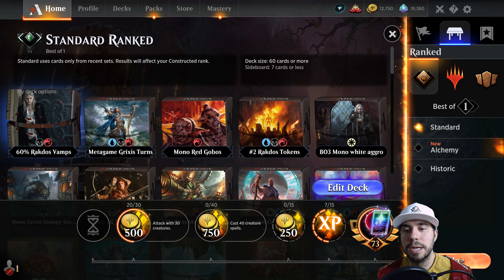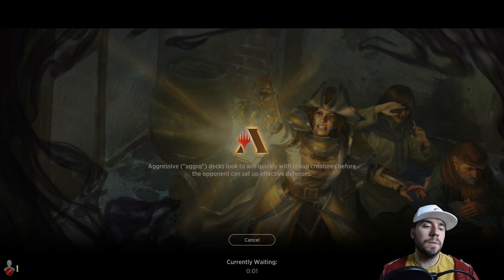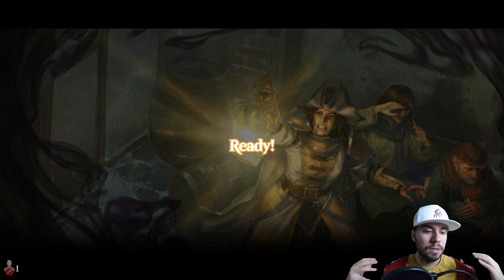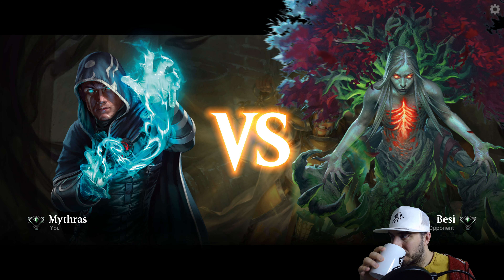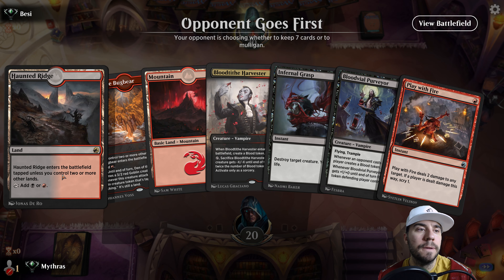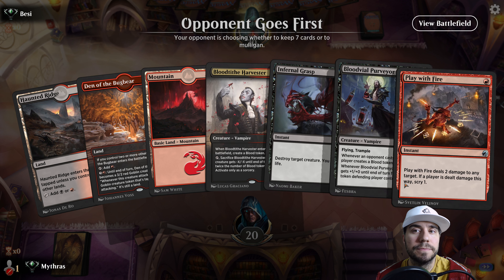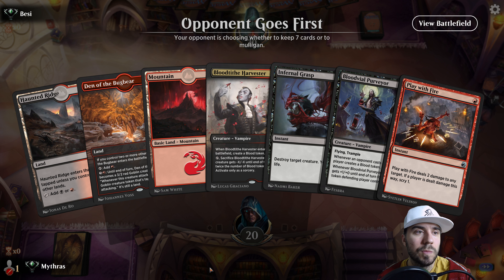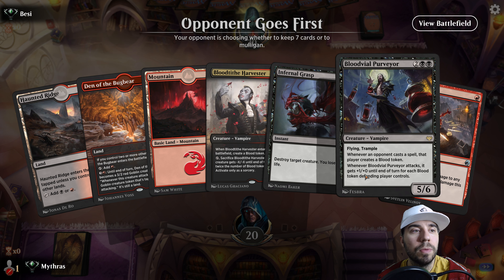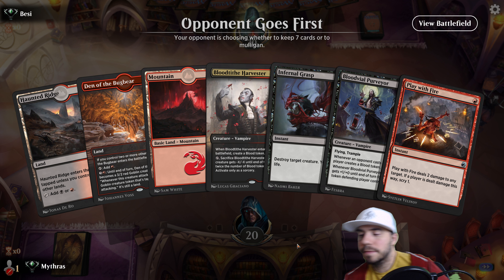Ranked Standard Best of 1 — let's go! We are off. So again: aggro, fast matches, tribal. What more could you want? Vampires is perfect for our Innistrad playing. No one-drop here, but I'll keep this hand because we've got a lot of kill spells and we've got this guy at four. We do have one if we need it. If they don't play anything, I'll play this first.